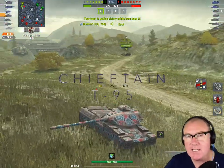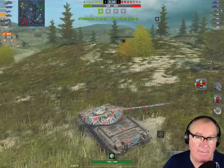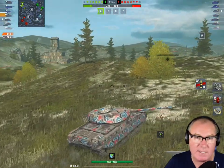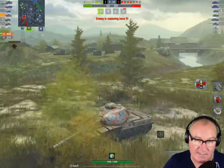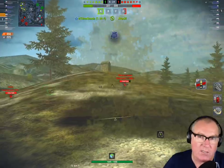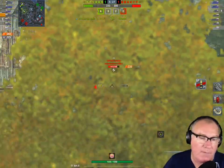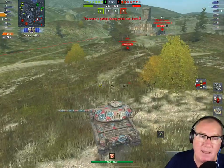Today I'm going to be doing a video on the Chieftain T95. In fact, I'm going to do a few videos on the tanks that all copped a bit of a buff in patch 6.5 — the Revela Reis, the WZs. The Chieftain is the first cab off the rank though. I'm on record as saying that this is a good tank, and I still think it's a good tank. I'd be hard-pressed to fight those sentiments given the amount of buffs it just got. I'll run you through those buffs first and foremost — let's talk about the balance changes.